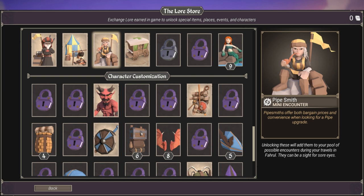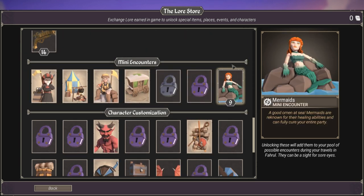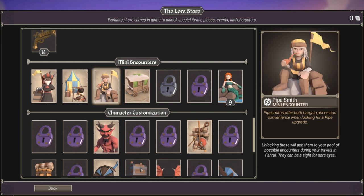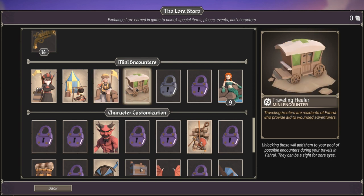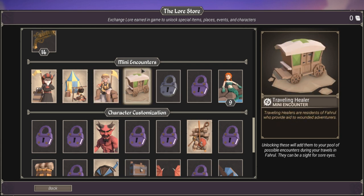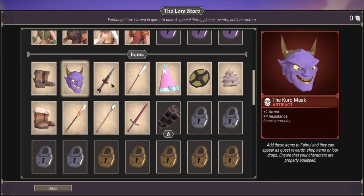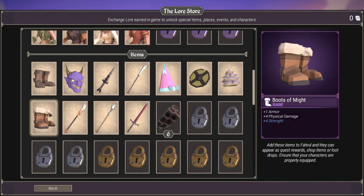When you're done with games, you can either save and quit or purchase stuff. Mini encounters include things like a person who gives you a better pipe, a traveling healer, a trainer — lots of stuff. They will pop up on the map randomly when you're walking around. Items get sent into the inventories of enemies or your inventory, or they can be dropped, bought at vendors, etc. There's a lot of items.